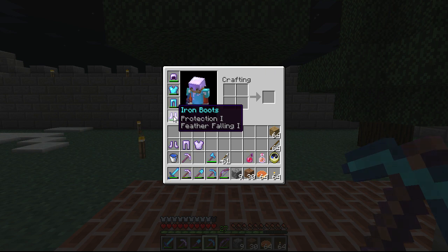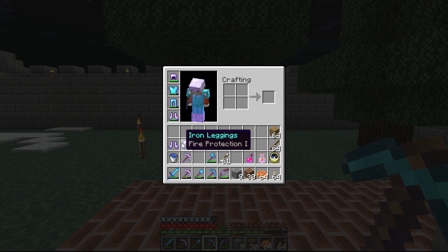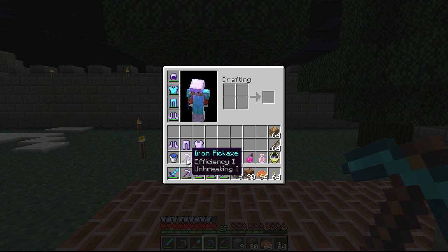So I highly recommend you spend some low level enchants on your iron gear — it is very useful. You can get like Feather Falling and Protection 1 for like 4 levels. It's kind of a luck thing — I got lucky with that one and got two enchants on it. And Efficiency 1 Unbreaking 1 — I got lucky with that; that's a level 1 enchant. It might just give you Efficiency 1 or just Unbreaking 1, but there is a small chance you can get two enchants with such a low level enchant.